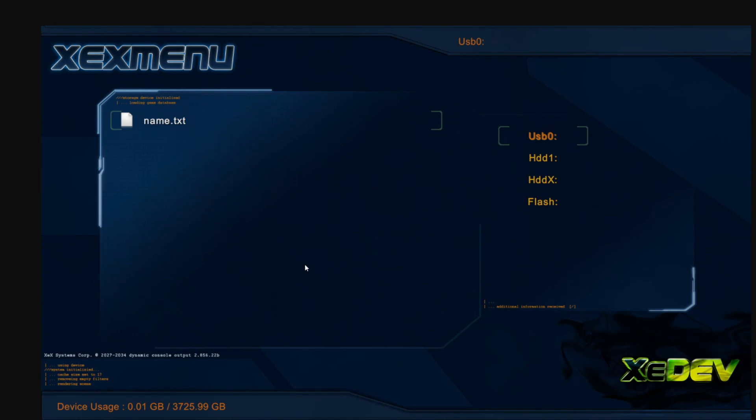And then in XCX menu — to round out the video, as we can see this is XCX menu with it loaded up, showing us over USB zero a device with 3,725.99 gigabytes worth of storage with 0.01 used. That is pretty much a 4TB hard drive after formatting overhead and everything.